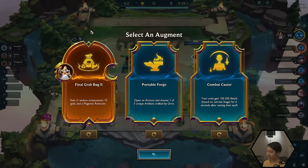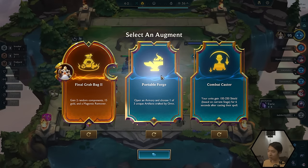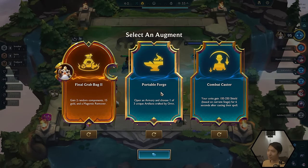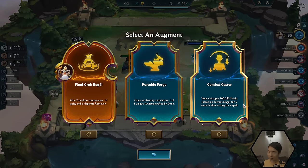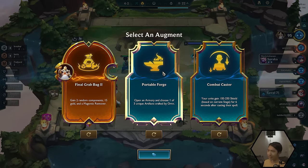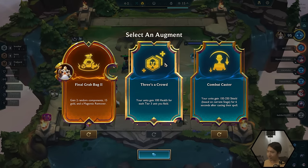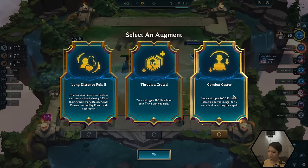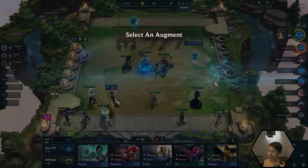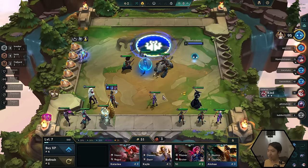Now we're on the next augment round. You don't have to take the default augment — you could take some of the other ones too. The one in the center gives you an Ornn item, and the one on the right gives a shield after casting a spell. You can press the shuffle icon to get a completely new augment, and you can do this every single round. I'm going to take Combat Caster because our units are going to be casting a lot — it gives a bonus every time we cast a spell. So our Karma with Blue Buff should be getting tons and tons of shields.